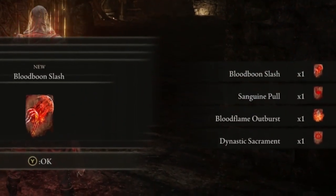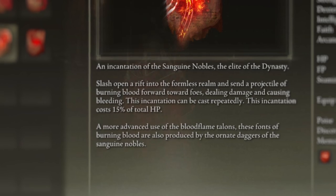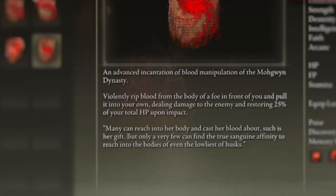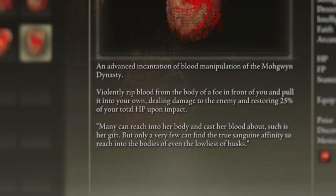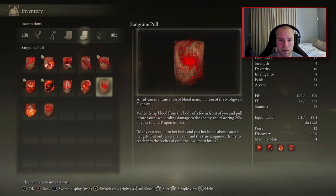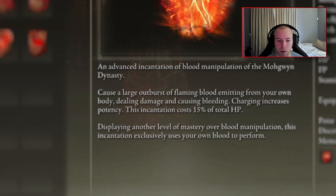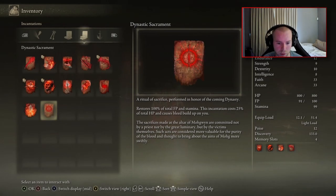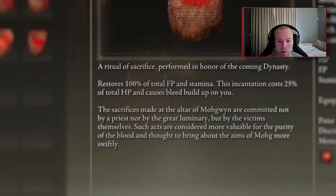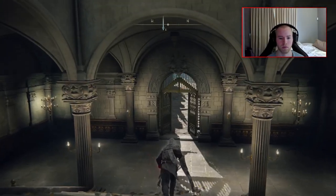From that chest I picked up the Glowing Rune of Bloodflame and the Bloody Hellas as a bonus. New spells included Bloodboon Slash, Sanguine Pull, Bloodflame Outburst, and Dynastic Sacrament. Sanguine Pull violently rips blood from a foe, dealing damage and restoring 25% of your total HP on impact. Dynastic Sacrament restores 100% of total FP and stamina but costs 25% of total HP and causes bleed buildup on yourself — essentially restoring FP using HP, which is really cool.